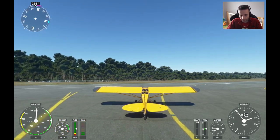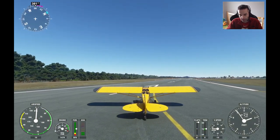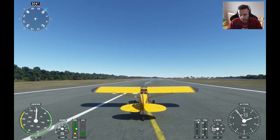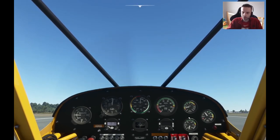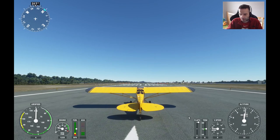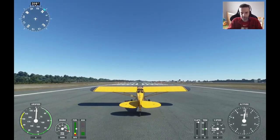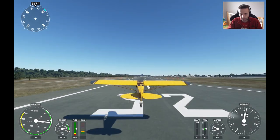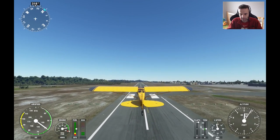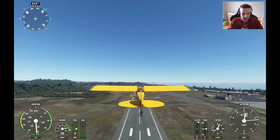We're going to apply full power and rotate at around 50 knots, then maintain the runway heading and climb to the pattern altitude of 1,000 feet at this airport. Just before takeoff I notice the altimeter isn't set correctly, so I'll adjust that quickly. We're on the runway, altitude set properly with the altimeter, and we're ready for takeoff. Let's apply full power and get airborne — the tail came up rather quickly and rotate.